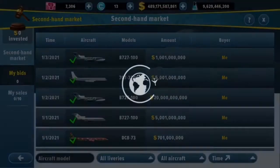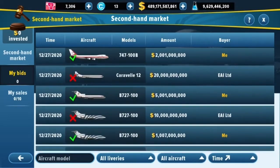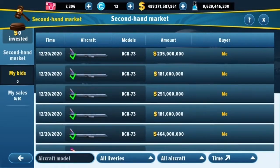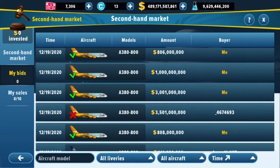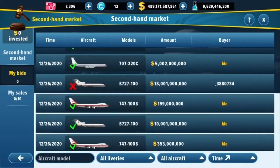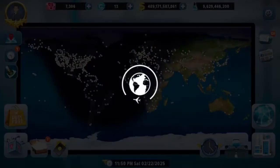If we go to 'My Bids,' you can see all the aircraft I've bid on: 707s, 727-100s, DC-873s, 747 Dash-100s, more 727s, and some Carvels — though I unfortunately lost all the bids on those. I also bought a lot of DC-8s when people were selling them heavily, and I even picked up a bunch of A380s in some really cool liveries. You can also see some 727s with 2020 and 2021 liveries — a pretty cool feature.